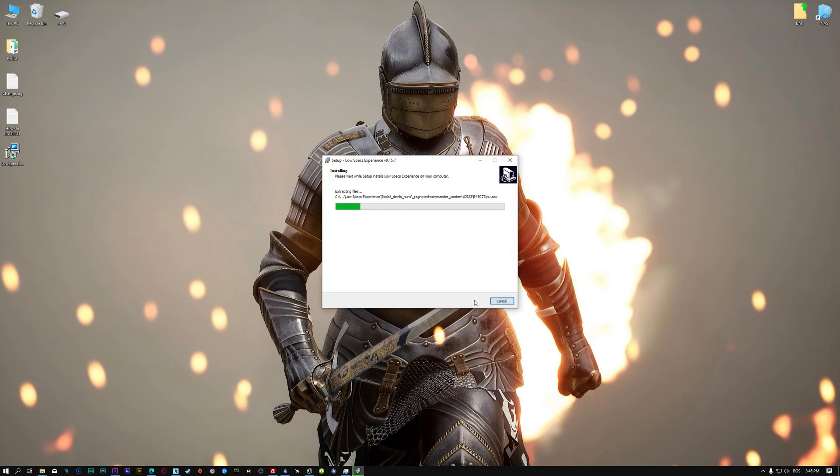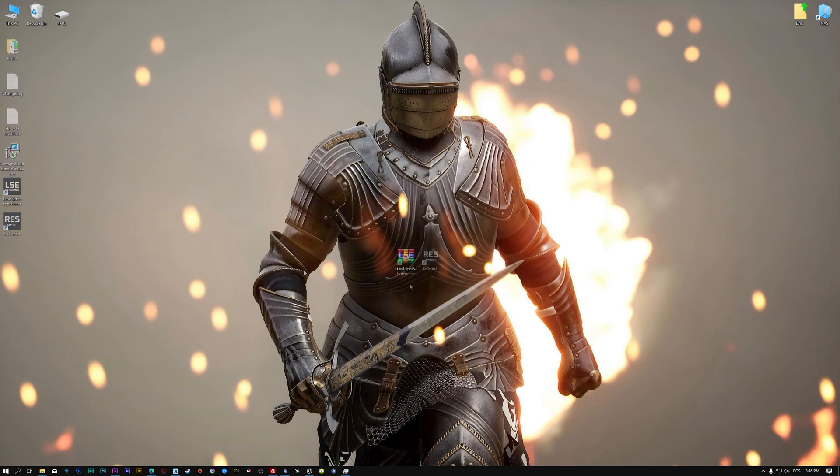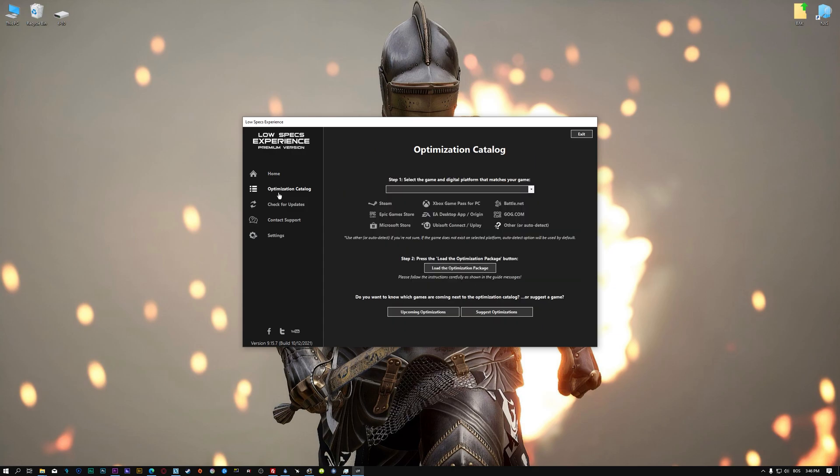First of all, start the installation process for the Low Specs Experience. Once it's done, start it from the newly created Desktop shortcut, and select the optimization catalog.